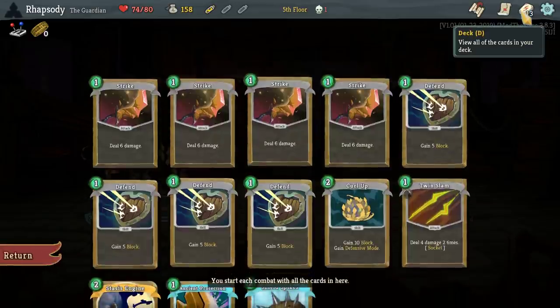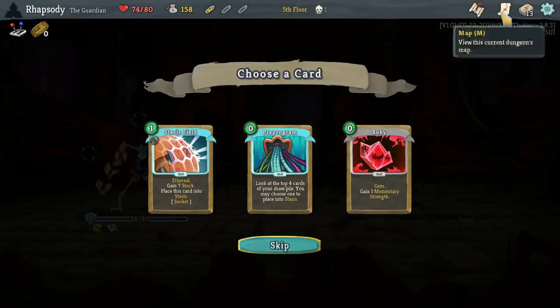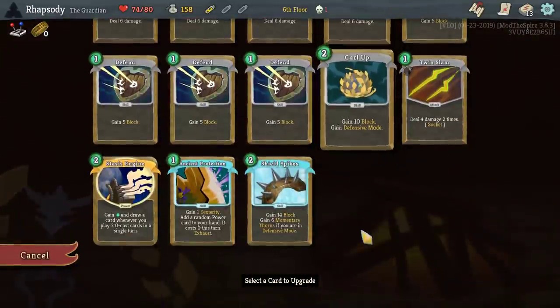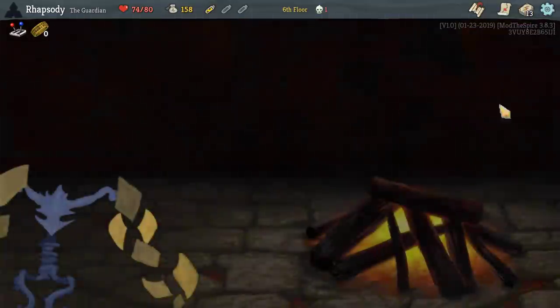I do like Stasis Field. The problem is Stasis Field will be anti-synergistic with the Decoder Ring because I have to play it. Let's get the upgrade on Ancient Protection so that I can keep the thorns.